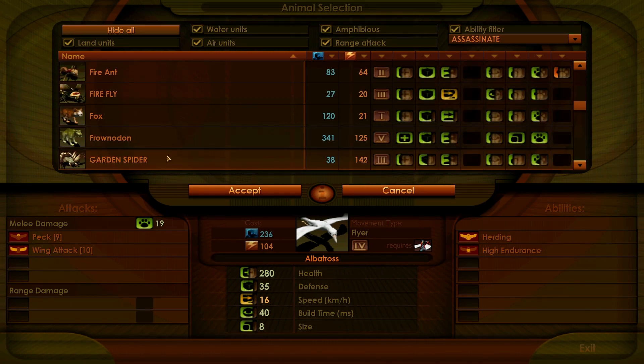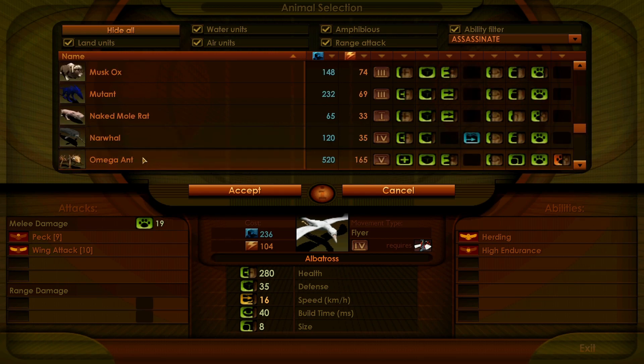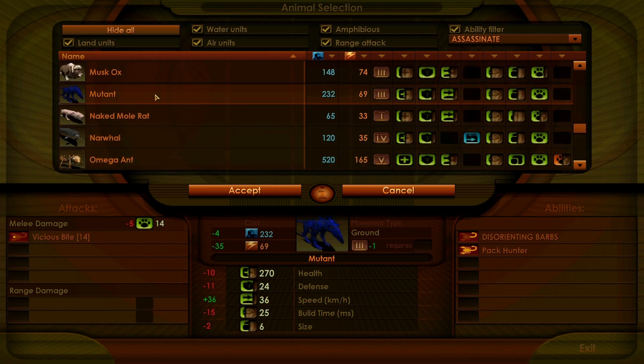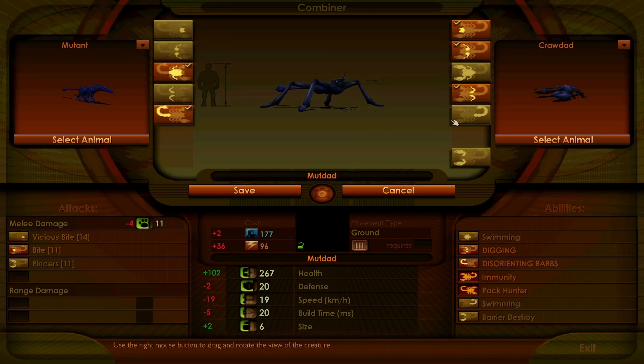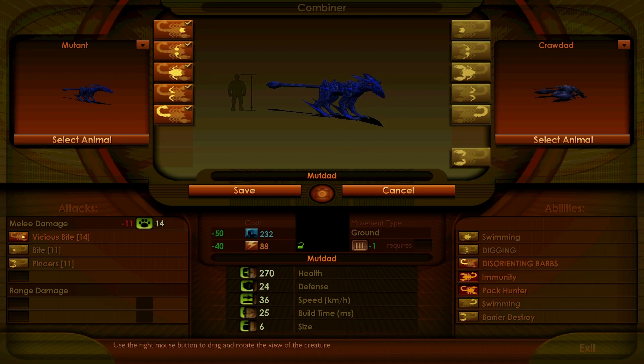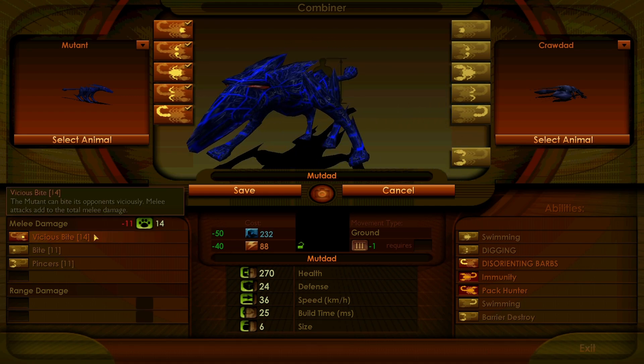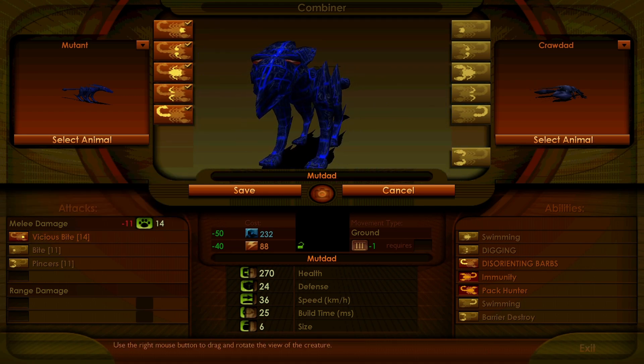There is one more creature in here — the mutant, that's the one. The mutant is just the alien, as you can see, but it is a melee alien, not a ranged one. So it actually has a vicious bite instead, which is pretty cool.